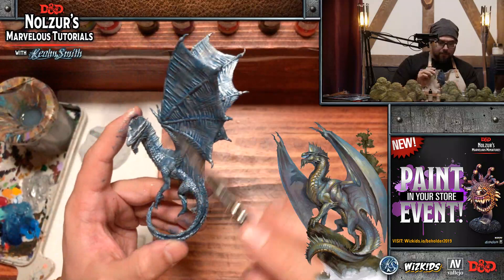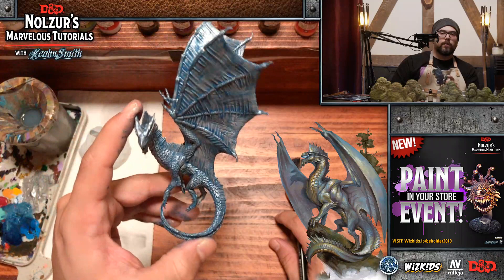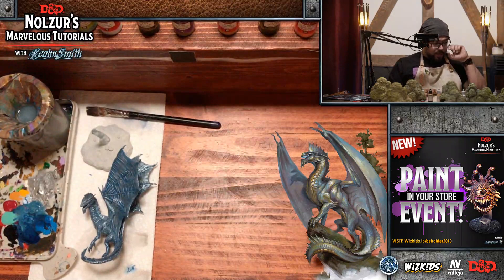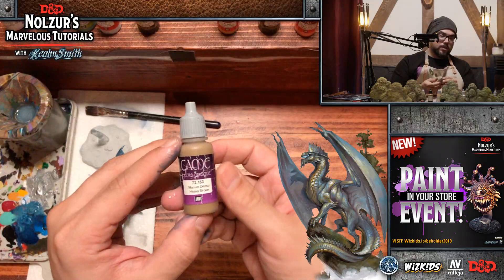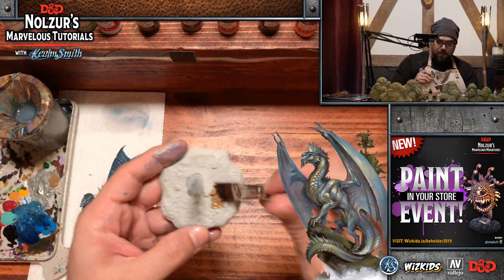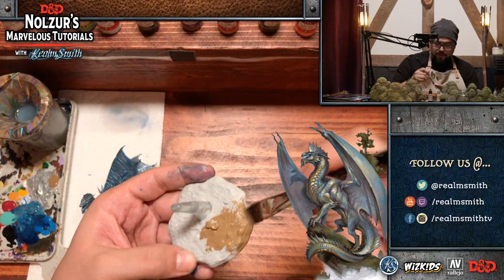This is going to take some time to dry, so I'm going to go ahead and base coat the base first. We're going to use heavy brown for the base — it's going to be really simple today: one color with a wash and then a dry brush of the same color, mostly to keep the paint count down so you know the minimum amount of paints needed to complete something.